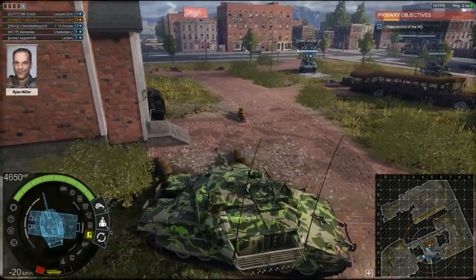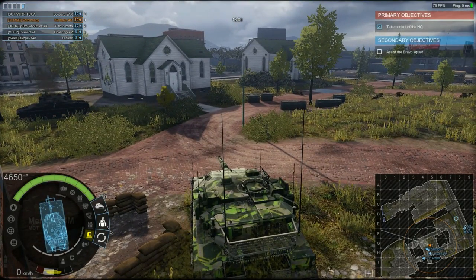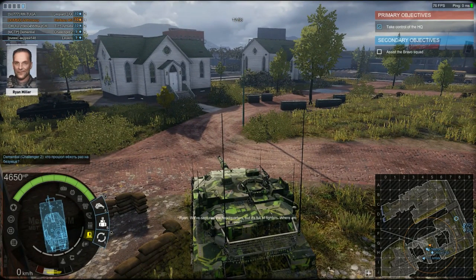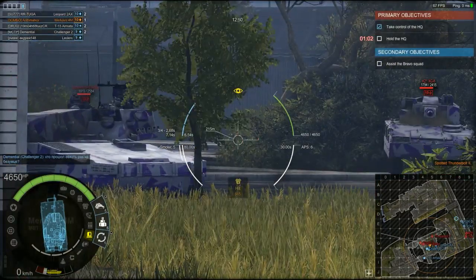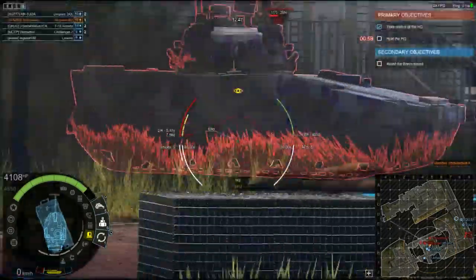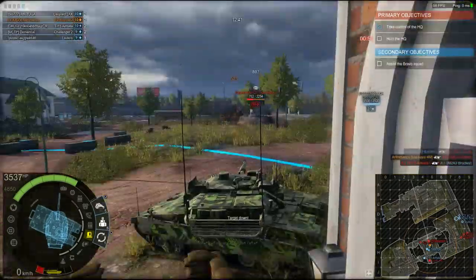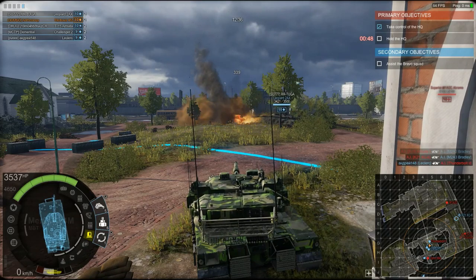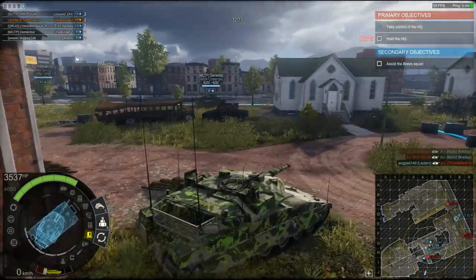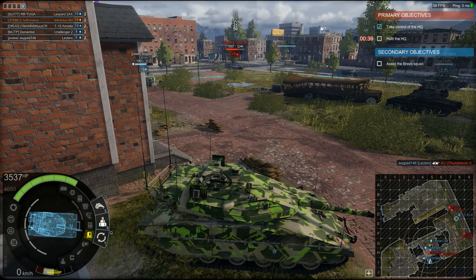All right, we captured it. There's a secondary objective on the right-hand side on the map. If you want to take it, let one of the wheeled vehicles go up there — main battle tanks stay here. These guys are coming in to take over the HQ again. Last mission, everybody took off for the secondary objective except for me and we lost right here. So main battle tanks stay at the HQ until the clock runs out.